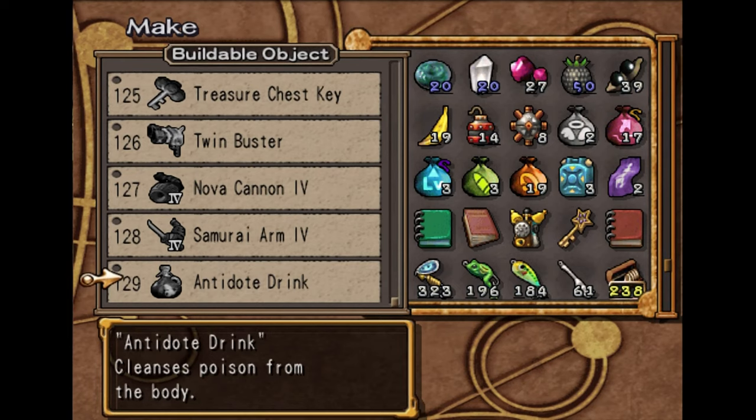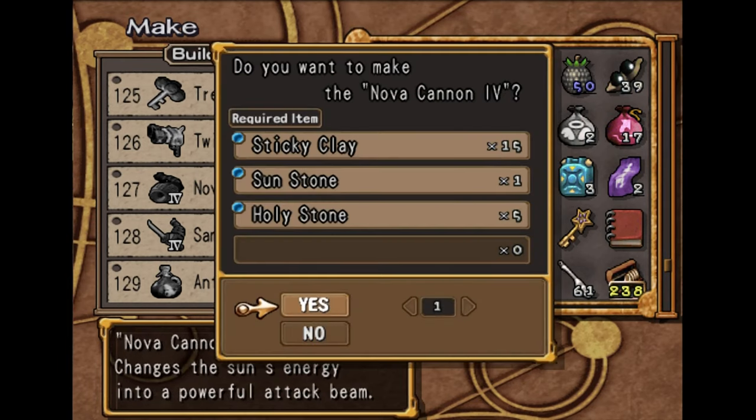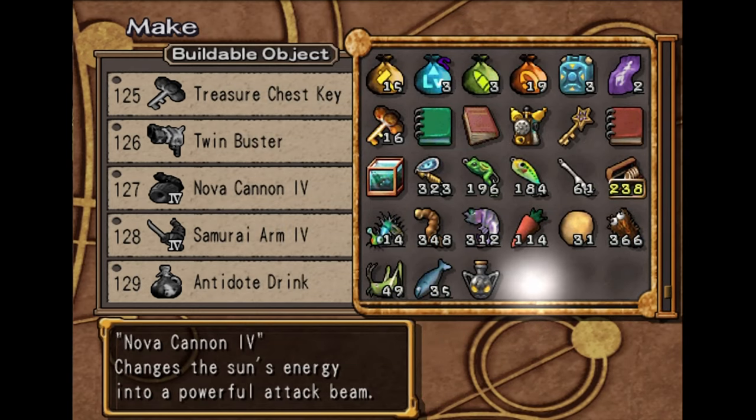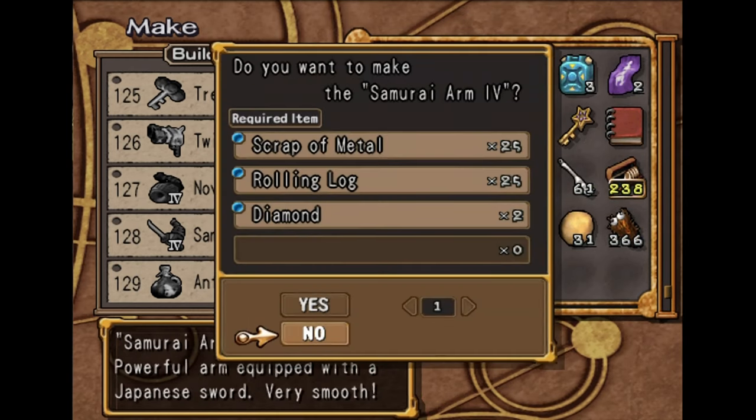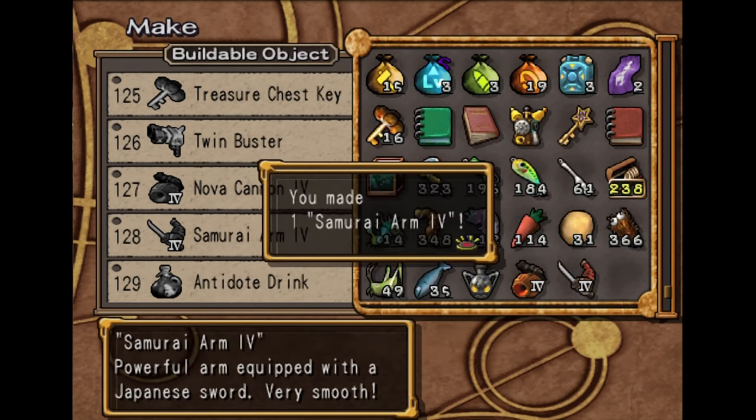In the last video we invented everything, so I'm going to create a Nova Cannon 4. You need a Sun Stone, 5 Holy Stones, and 15 Sticky Clay. I'm also going to make a Samurai Arm 4. These are basically the strongest weapons in the game for Steve.